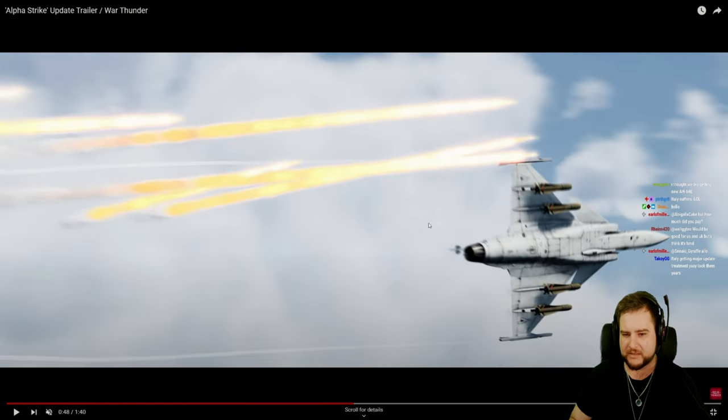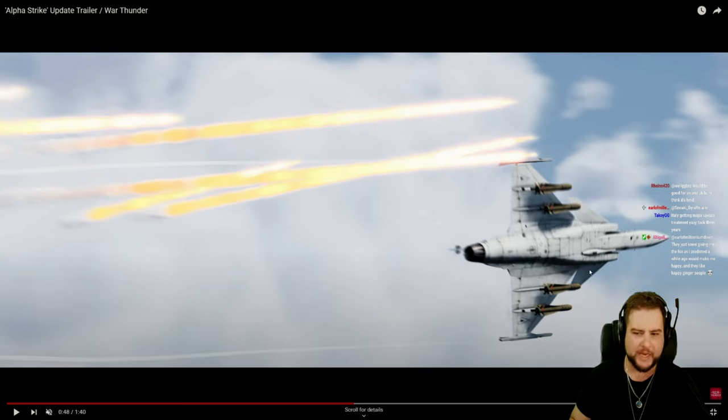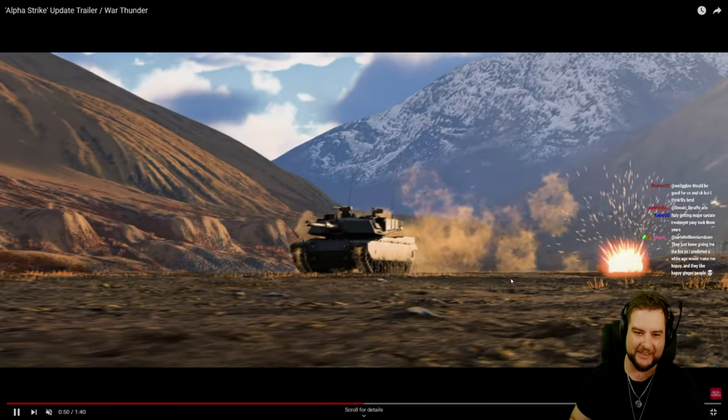They also show another Hungarian vehicle — the Hungarian Gripen. You can see here it does have Mavericks on it, but these are brown Mavericks. I don't know if I've ever seen brown Mavericks — we probably have them in-game already, but they're a very odd color. They definitely kind of stand out.